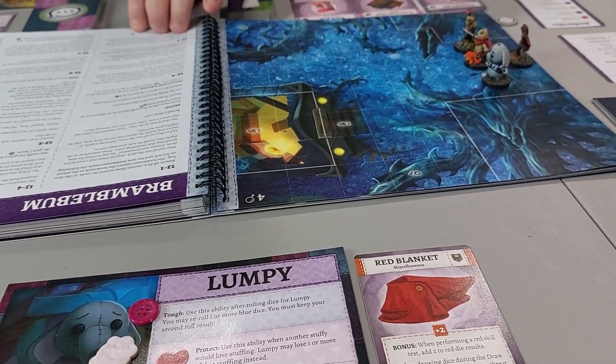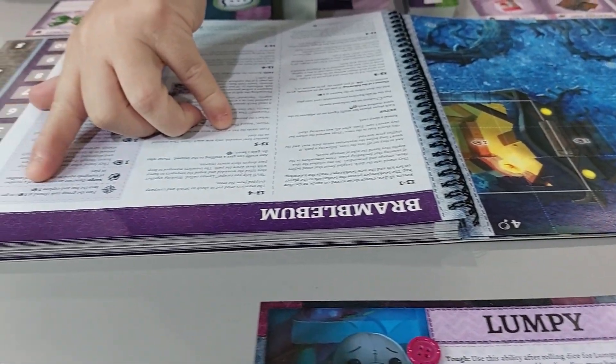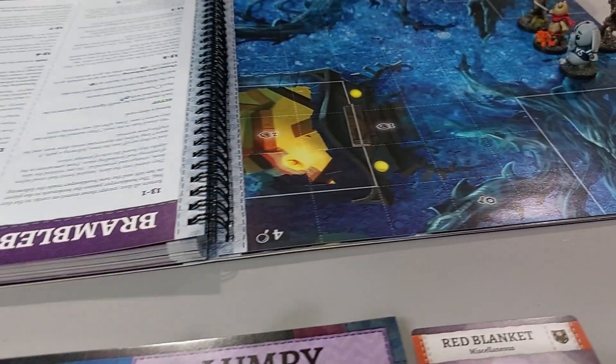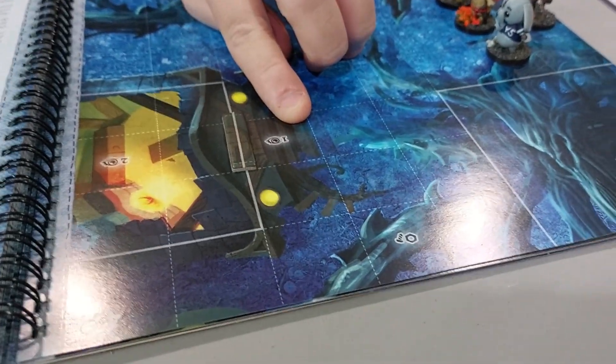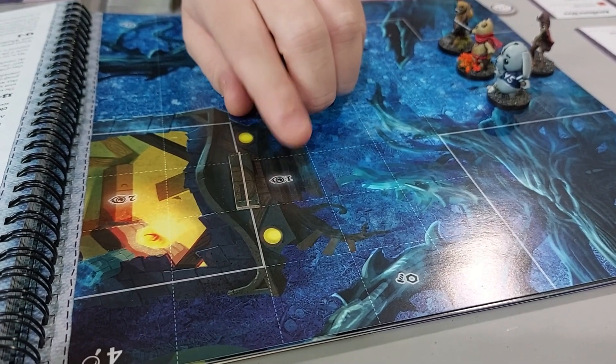So it says check this little marker. Pass a group task found at I1. That's where the I is — there it is. We have to pass a group test there to get into the hut. So that's our mission right now.